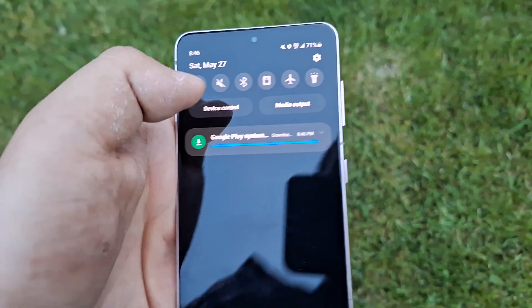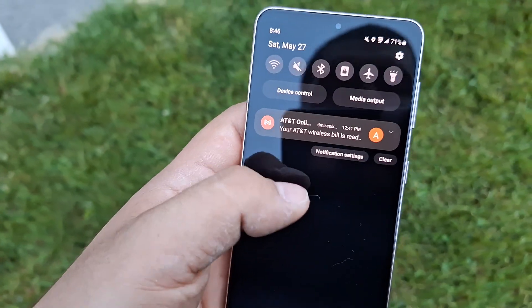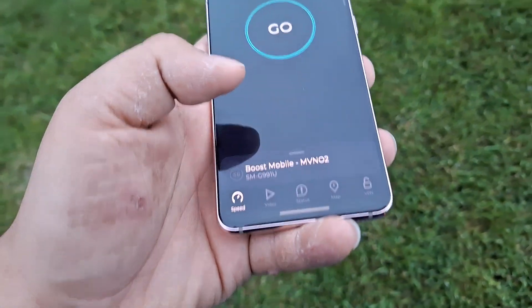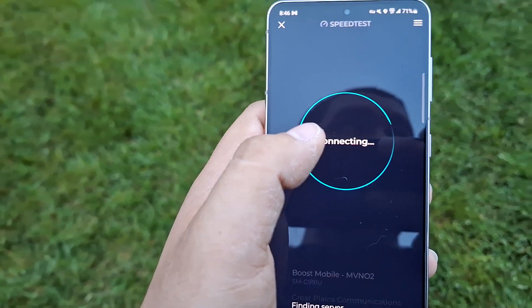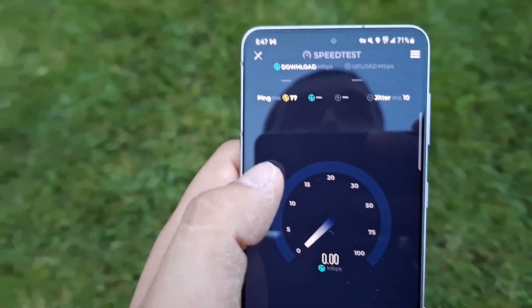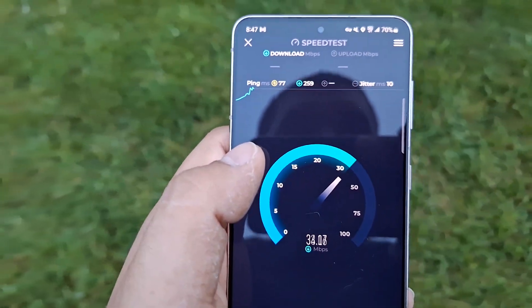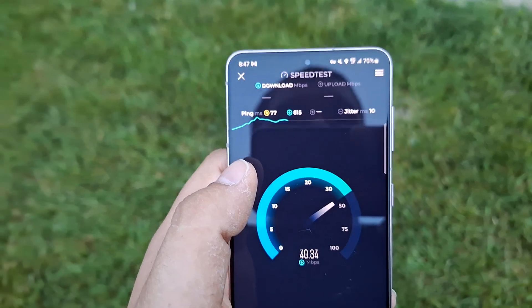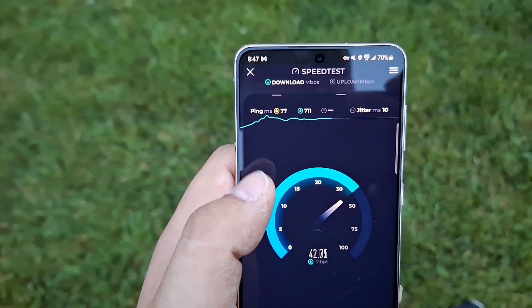What is going on guys — as promised I'm going to test AT&T here at the park. This is on my Boost Infinite line, so let's go ahead and get it started with a 77 ping and 10 jitter. I also brought my AT&T postpaid line which is on Starter Unlimited — we will go ahead and test that too.